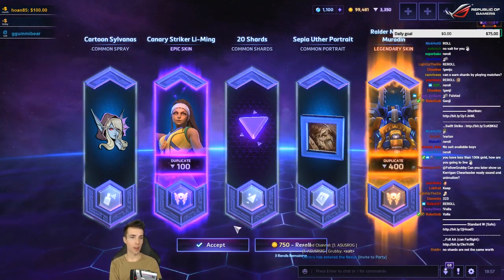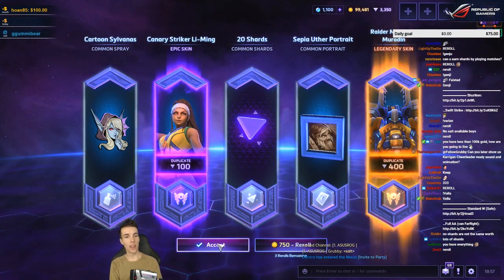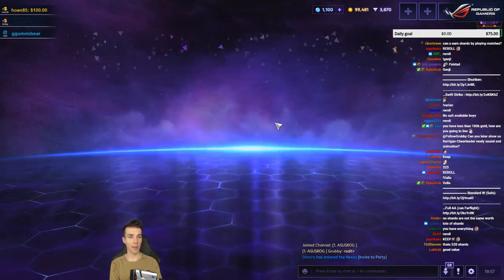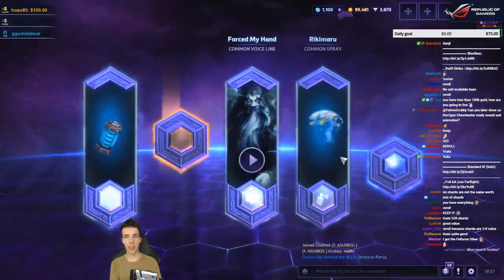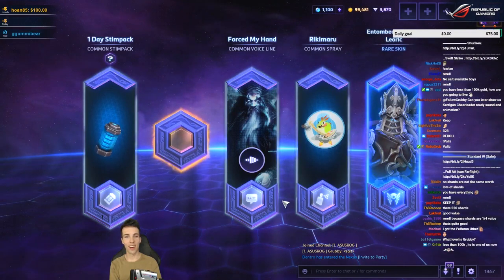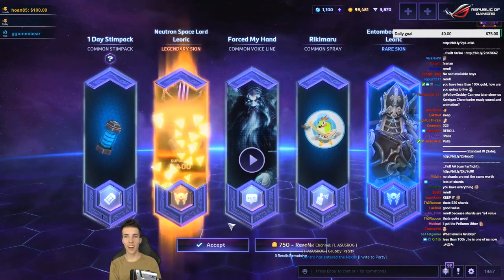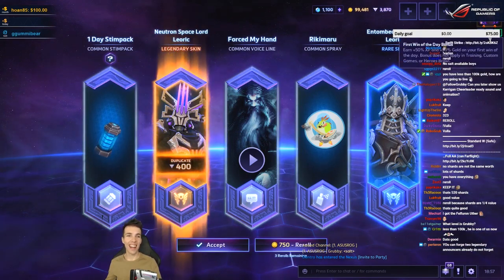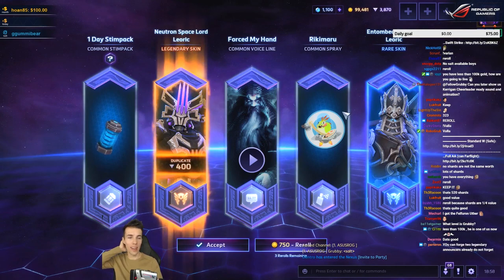And 20 shards here from a common as well. I already have it all — no I don't have it all. I'm just gonna keep this one, it's good value, we need to be sensible here. Nice — Zakarum Leoric. I got them all! Okay — one day stimpack, nice. I have one year now, one year in a day.